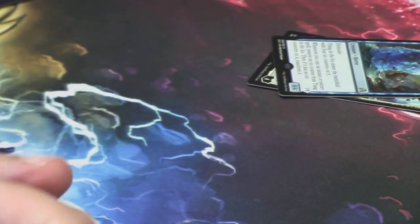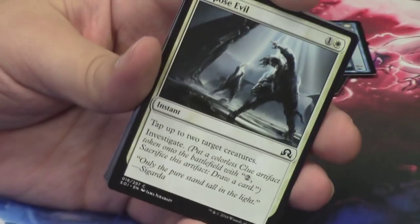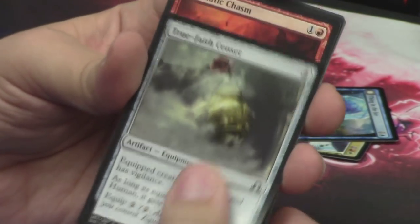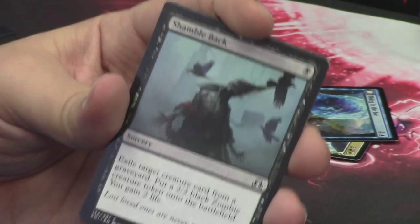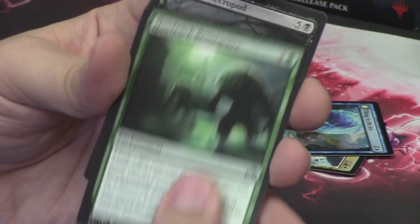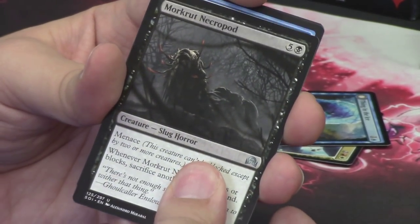We are on to a Jace pack. We are halfway through and we've gotten some sweet stuff here already. We have Expose Evil. Furtive Homunculus. Sanitarium Skeleton. True Faith Censor. Magmatic Chasm. Stoic Builder. Shamble Back. Uncaged Fury. Weirding Wood is our first uncommon. Howl Pack Resurgence is the second. Morkrut Necropod is the third. Our rare or mythic — second half of the pack.